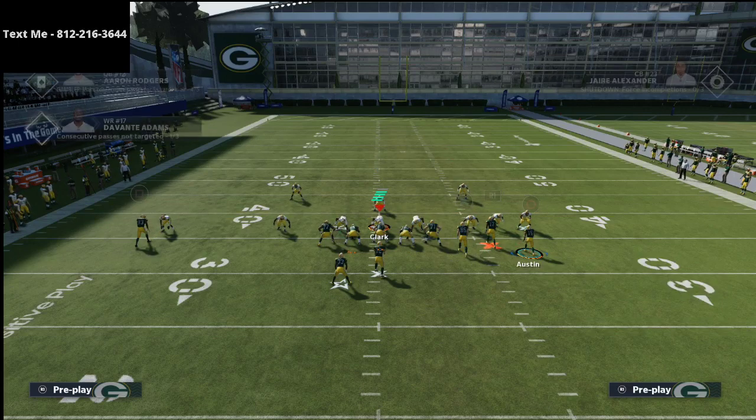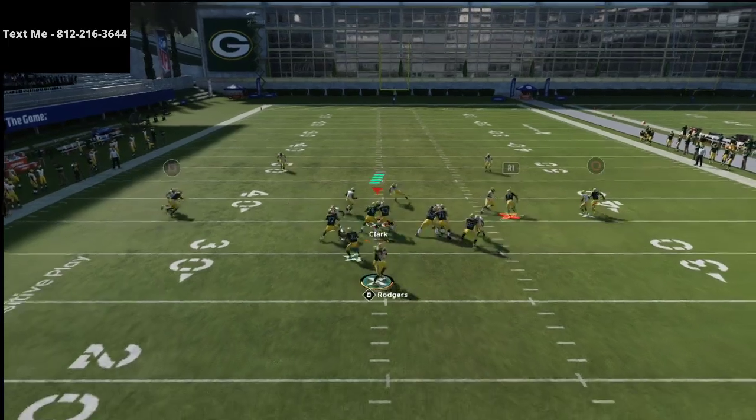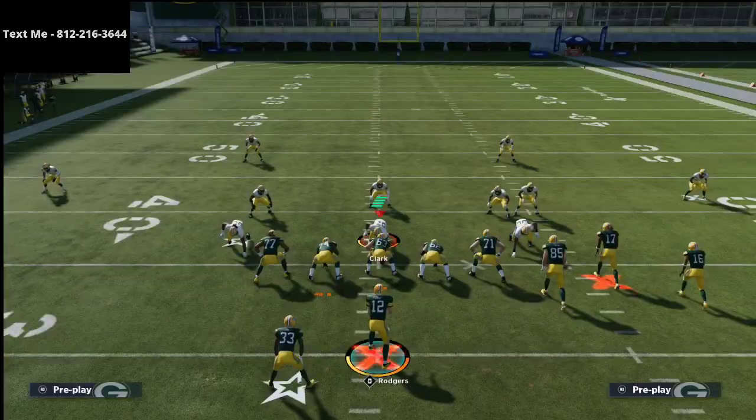John Beast ran it in very simple ways. What you'll see is that motion out, and you see how it gets inside position. You can click on and make the user catch — it's a very consistent read against that shaded coverage down man coverage.